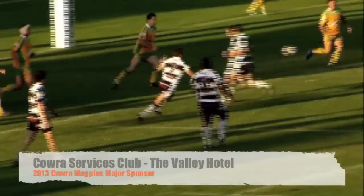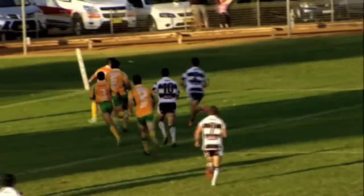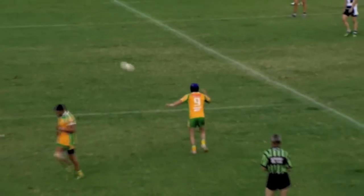Number nine for Cara goes out, nice backline move, out to the centre, and the winger is in — number two is over for Cara.